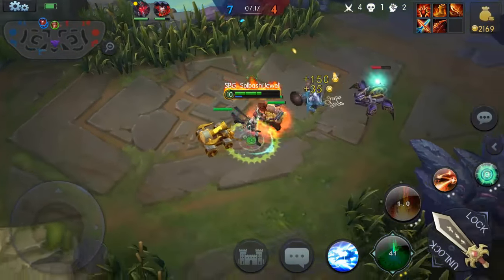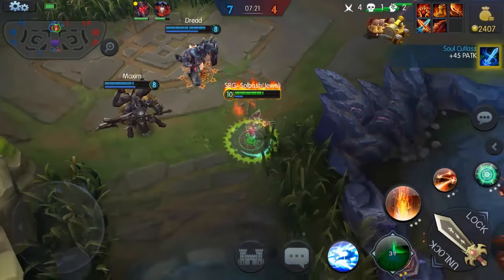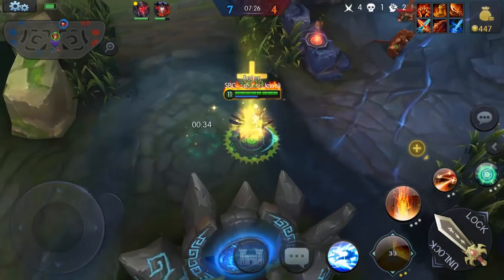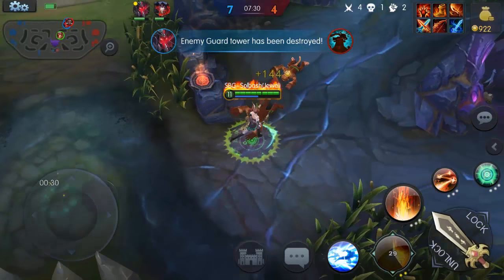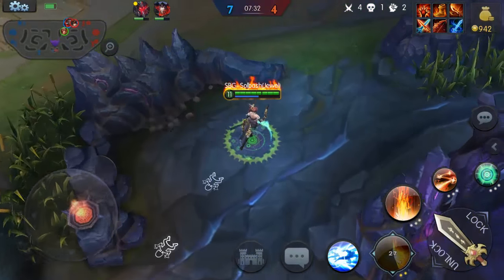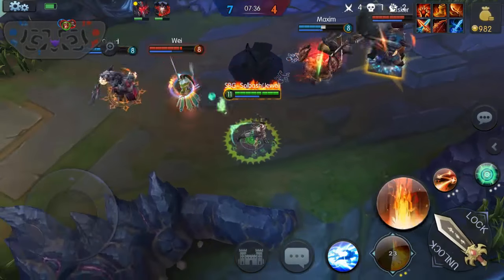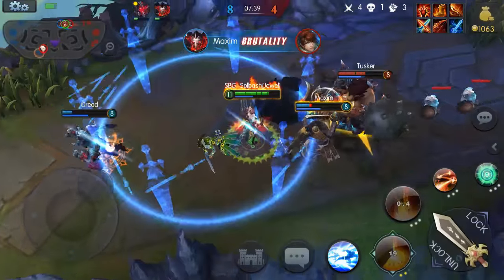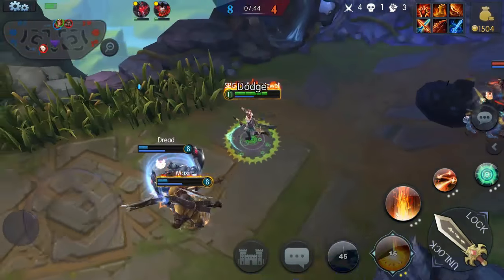The last item is the Soul Cutlass — 45 physical attack. That is a lot of attack. Being a caster I still haven't fully figured out physical versus magic attack for some of these, because they don't really play together. Some of them seem like they just do more damage regardless.